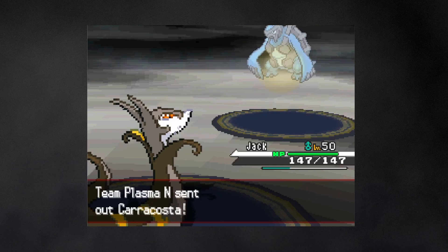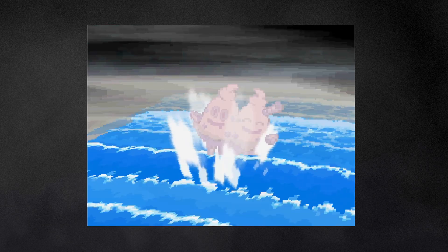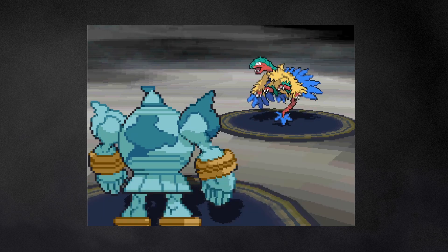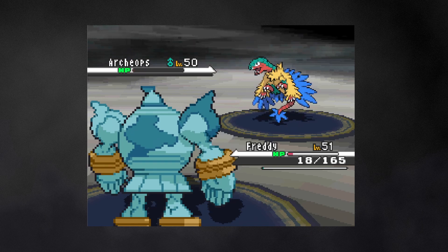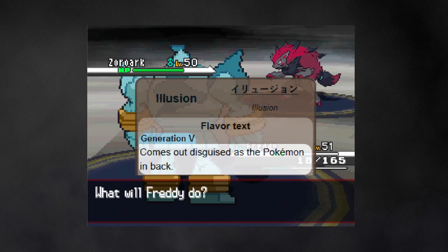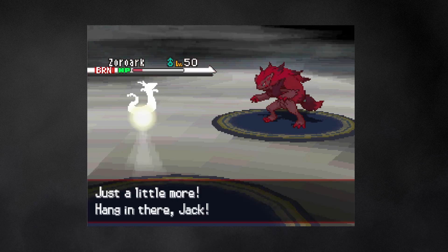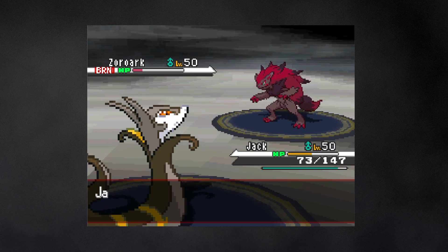Next up is Carracosta. Jack can take care of that, but takes some damage because Sturdy doesn't allow for a one-shot. Vanilluxe gets taken out by Michael after a long back and forth, and in comes Klinklang. And out goes Klinklang. Archeops is pretty dangerous, but Freddy barely survives a hit and takes it out with one Heavy Slam, leaving only Zoroark. You do realize that bringing out Zoroark last completely defeats its purpose, right? After some struggle, a combined effort brings it into the red. It's Jack against Zoroark — whoever hits first wins the entire battle. And Jack takes it out.